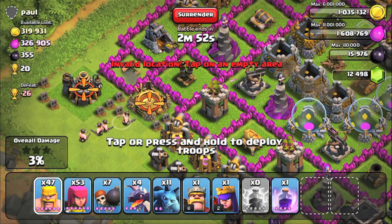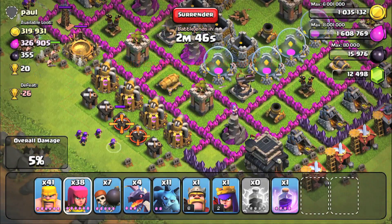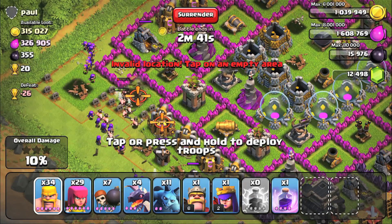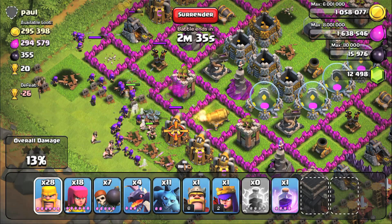I also did get a big chunk of gold from there, which scared me a little bit, because I thought a lot of his resources would be mostly in collectors. As you can see, he's not in a league, which means he's been offline for a while, and he did get attacked. There are gravestones at certain points, which makes it look like he got attacked at his Town Hall because he's a farmer. So we got a free shield and he's just coming off his shield.